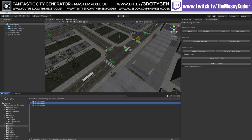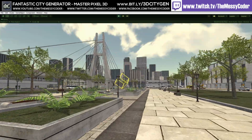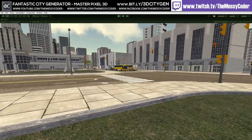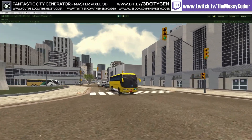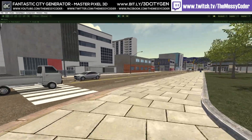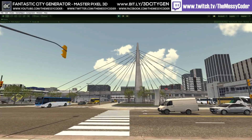Messy Coder inside Unity, playing about with MasterPixel 3D's Fantastic City Generator. It's normally $300, but on a 50% sale it's $150. In the demo scene you load up, you've got a wonderful suspension bridge, a nice bit of art, a lovely little bit of nature in the middle of a city. And you've got a simple, very basic traffic system that works well, with vehicles, buses, and things. The cars do not stop for anyone.